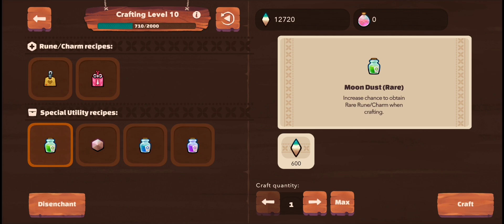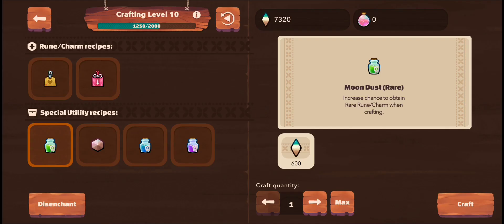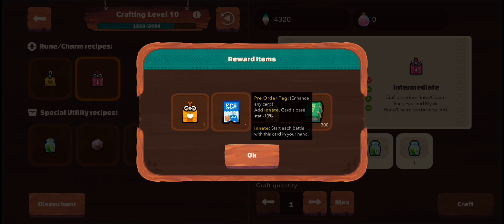I'm gonna craft myself another set of nine rare moon dusts since we can still afford them. Let's craft another set of three — it would cost 5,400 moon shards, and another 3,000 moon shards for crafting another set.